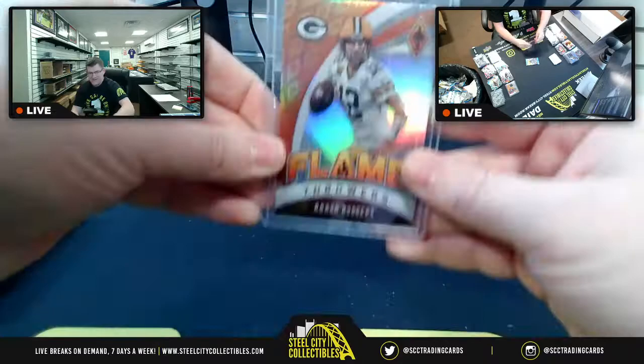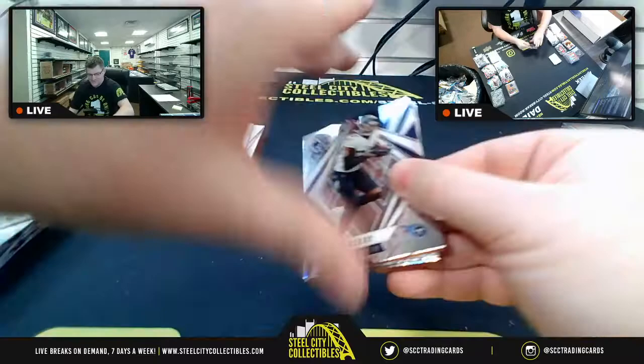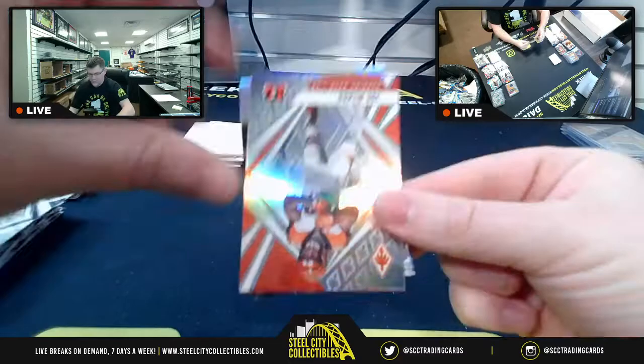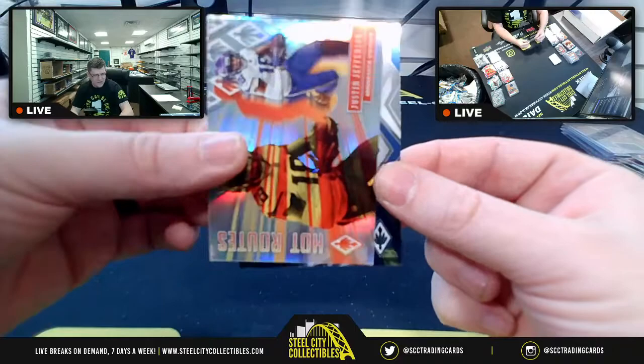Third Aaron Rodgers Flamethrower is sleeve-worthy. Last pack: Derrick Henry, Joe Mixon upside down, Red Hot Routes Darren Waller, Justin Jefferson Hot Routes, and the last card is Gabriel Davis.